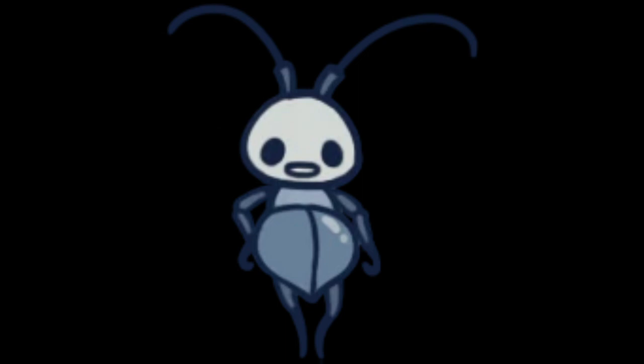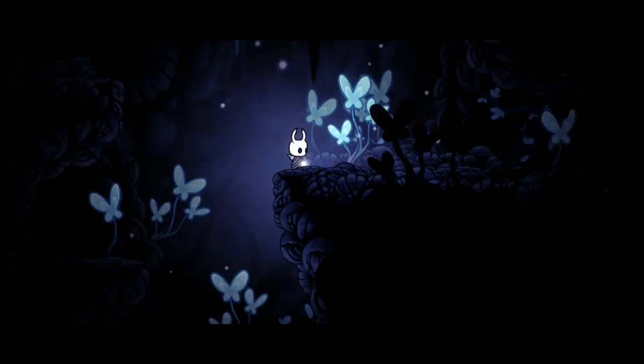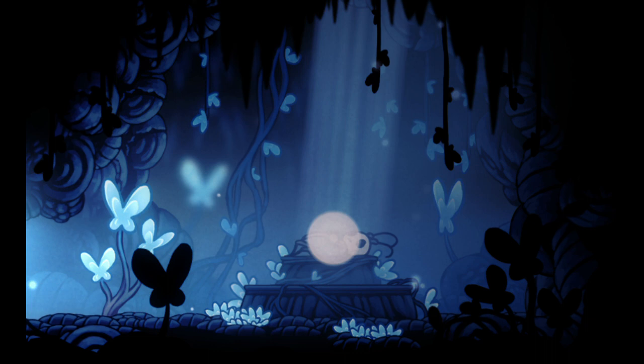Number 6: Blue Child Joanie. A simplistic design that goes a long way. Like with some other characters, there was a specific bug species in mind for this one, that being the blue ground beetle. I thought that Joanie was really well integrated into the game's lore with her connection to Lifeblood.